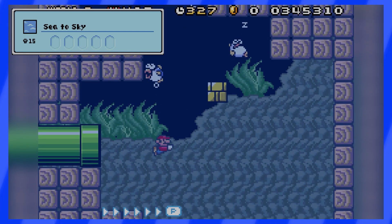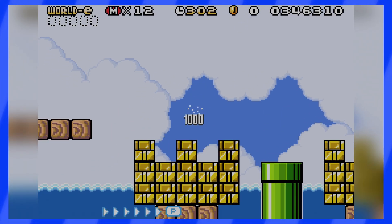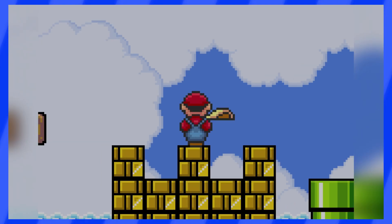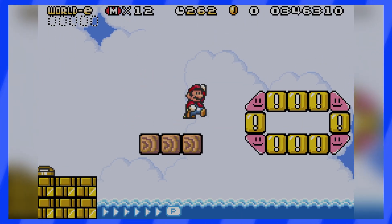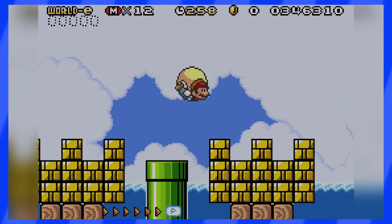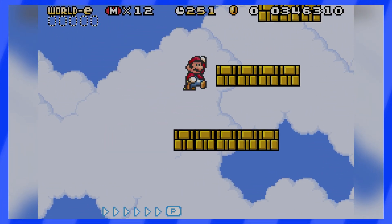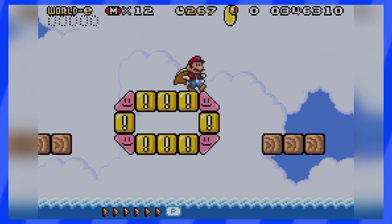These eReader levels keep getting weirder and weirder, as Mushroom 15 features a feather cape from Super Mario World! Yes, the Super Mario World power-up in the Super Mario Bros. 3 engine! You need to do a very precise run and jump to fly up there and beat the stage. This took me many attempts to dodge all of those coins on the way, but eventually I managed. I have a feather cape in Mario 3 — that blows my mind!